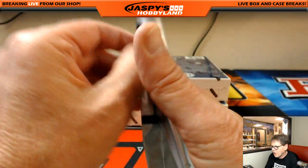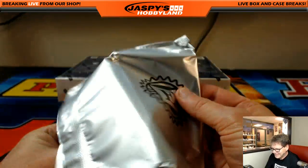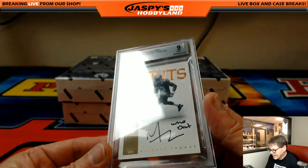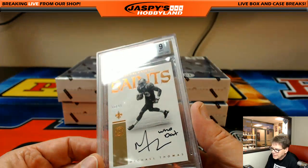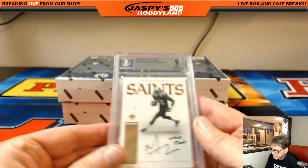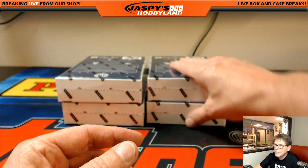And the big card — for the New Orleans Saints, Michael Thomas, Who Dat, 22 out of 49. It's a BGS Mint 9, auto 10. New Orleans Saints, that's Mike K. Next box.